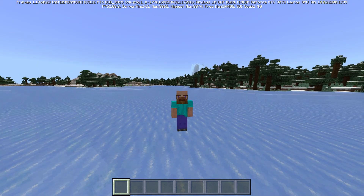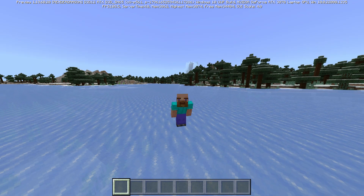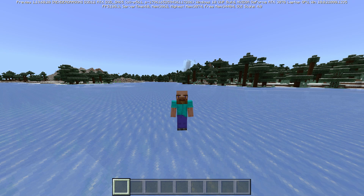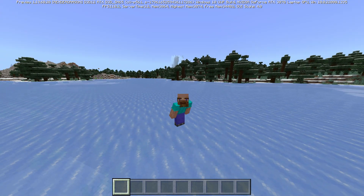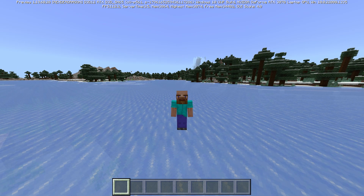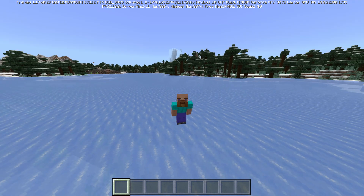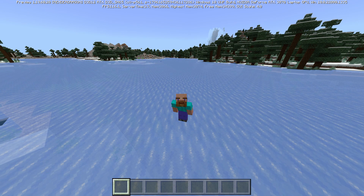They've also fixed a bug that could sometimes cause players to fall through the world after using end gateways, which is definitely a pretty big thing. This is kind of a continuing bug, and they might have fixed one or two probable causes. There's no 100% confirmation it will never happen again, because we've all seen the clips where people go through end gateways and just fall through into the end.